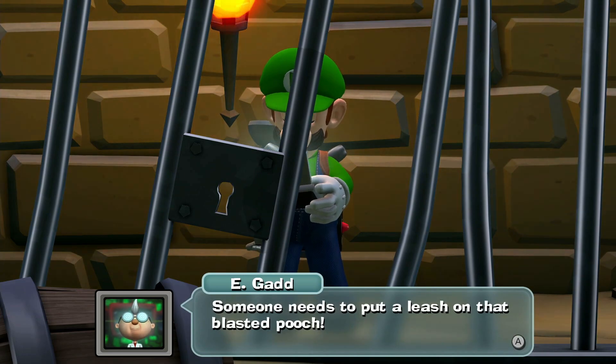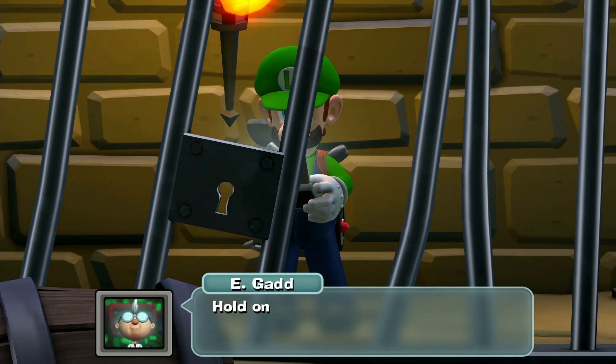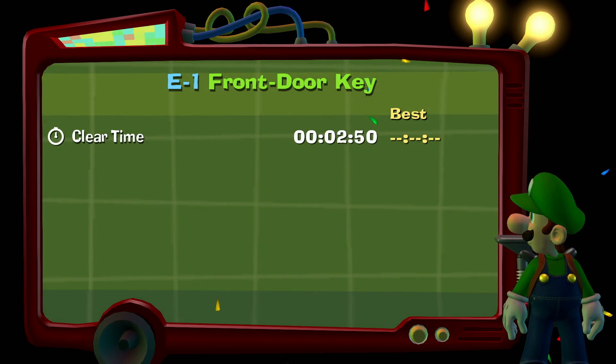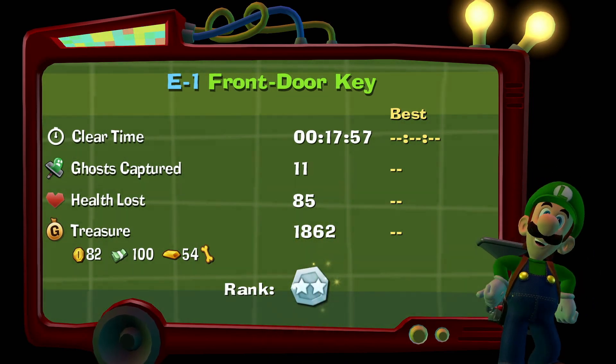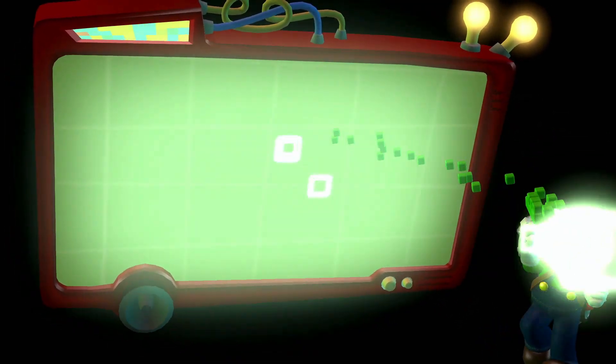Bravo, Luigi! Someone needs to put a leash on that blasted pooch. You're pretty far from the mansion's entrance now — it'll be faster for me to bring you back here and then send you to the entrance. And with that, we have completed E-1 of the Treacherous Mansion: the Front Door Key. Clear time 17 minutes, 11 ghosts captured, 85 health lost, but a lot of treasure was collected. Thank you guys so much for watching — if you liked what you saw, please leave a comment, mash the like button, and subscribe for more Luigi's Mansion 2 content. We will see you all next time. DerezPlays out!